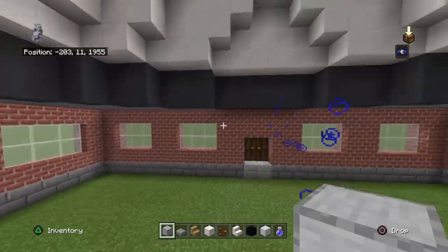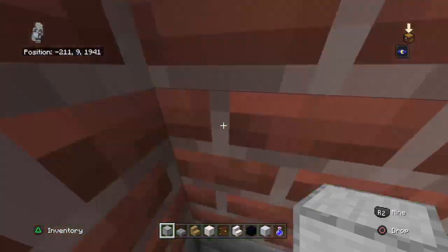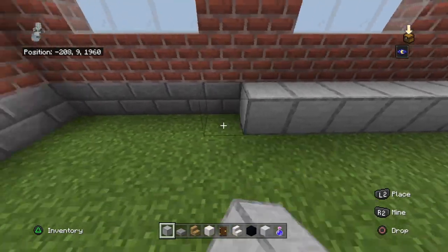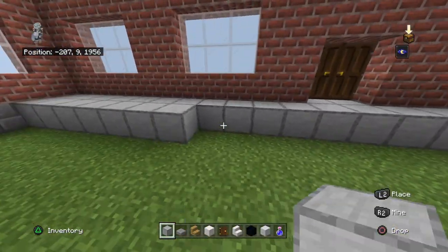Come inside of your planetarium and on top of the grass floor — don't actually break it down this time. Just directly on top of it you want to place a smooth stone floor, just like this, all the way to the back.